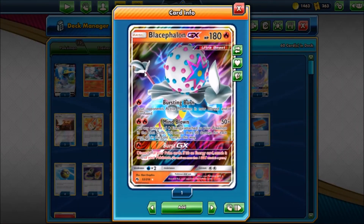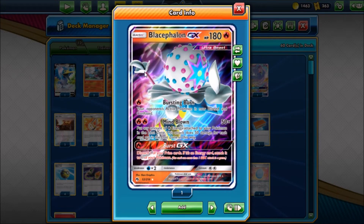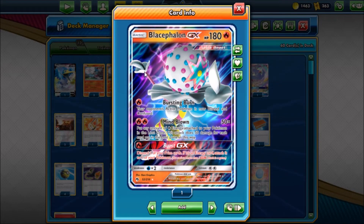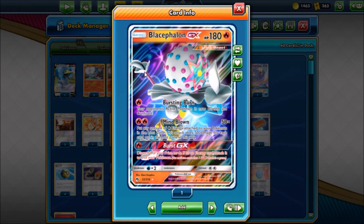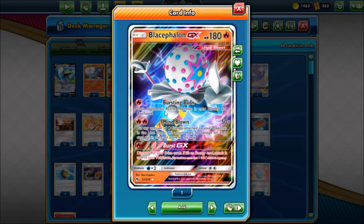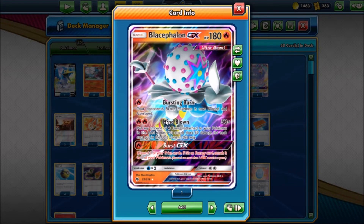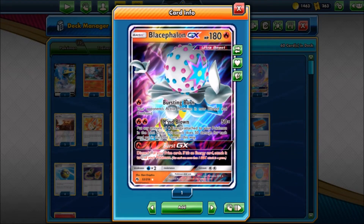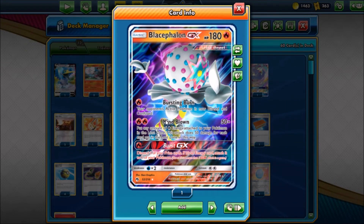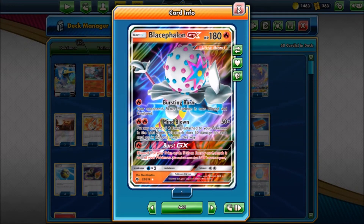Next we're going to look at Blacephalon GX. It has the attack Bursting Burn — your opponent's active Pokemon is now burned and confused, which is a really good way to stall for a turn or put some special condition damage on their Pokemon to soften them up. Then there's Mind Blown, which does 50 times the energy you put into the lost zone from your Pokemon in play — pretty decent but be careful. Really, this card is in here for Burst GX: you discard a prize card and if it's energy, you attach it to one of your Pokemon. The real strategy is to get down to one prize card and just Burst GX for that last prize to win the game — one of my favorite things to do.